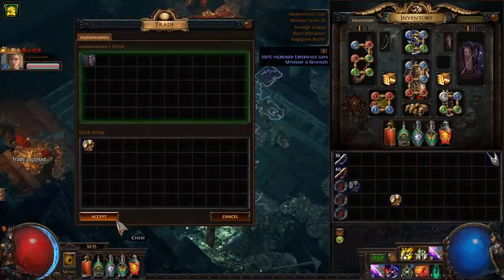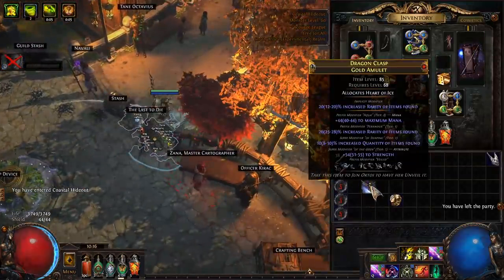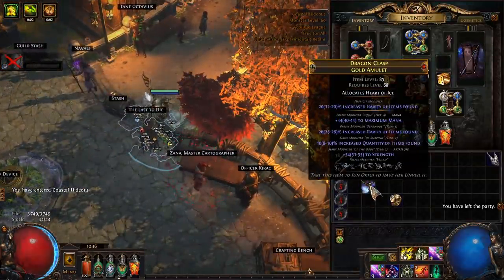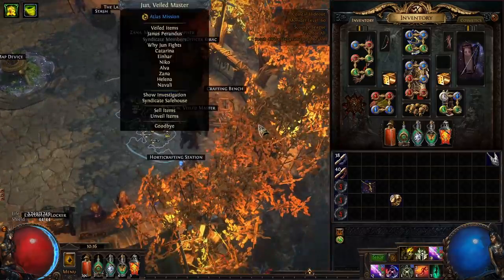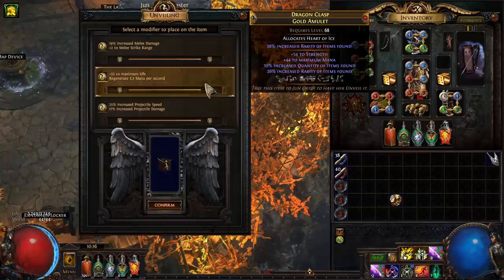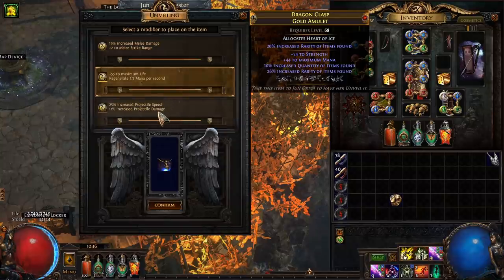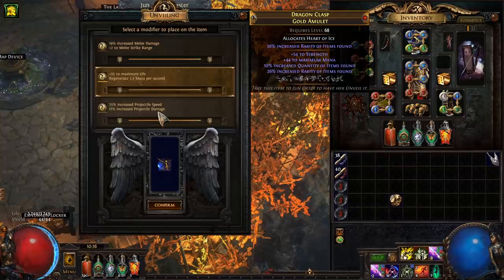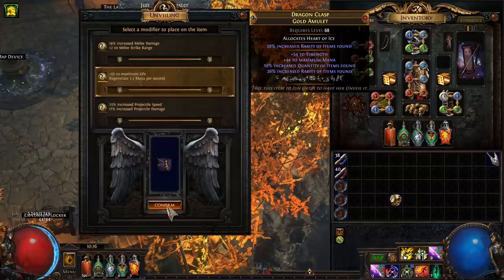We removed suffixes cannot be changed, which is not bad. And now we've hit a veiled prefix, which means we can't block anything because our prefixes are full, but maybe we hit life or something like that. Max life, projectile speed, projectile damage. Projectile damage is mighty tempting, but this build is already pretty squishy. So let's go with the life for now.